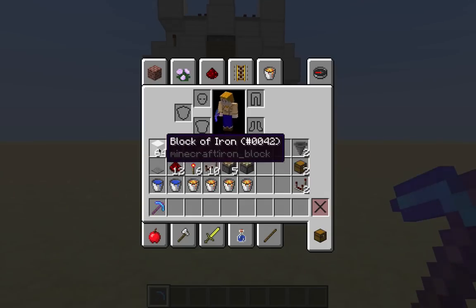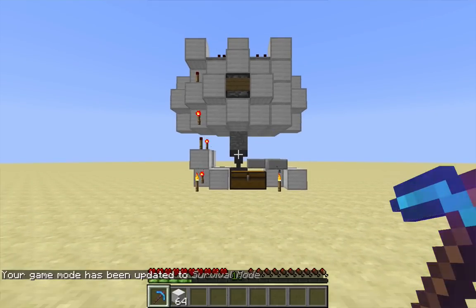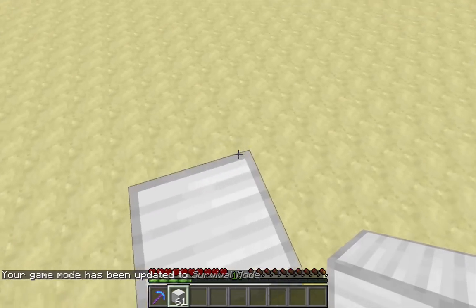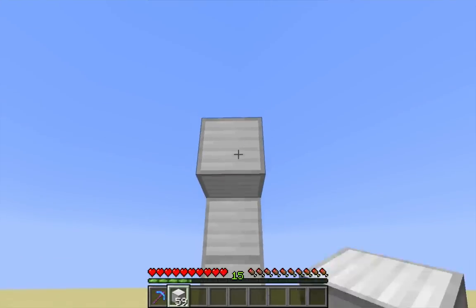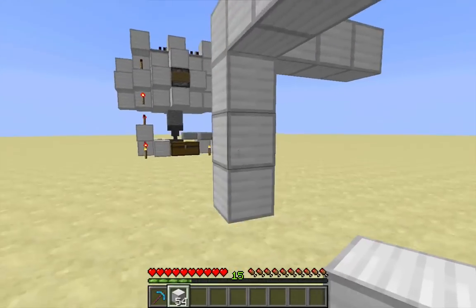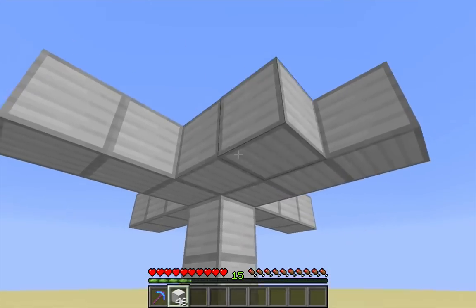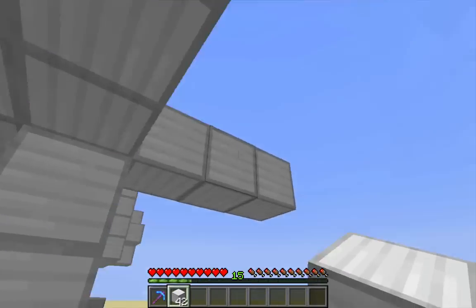I'm going to build this in survival mode. Head up 3 blocks, and on the fourth layer up here I'm going to add a platform. Come out 3 blocks in each direction from the fourth block up, so there are 3 blocks of space. In each corner go ahead and fill it so the platform at the top has kind of a diamond shape.